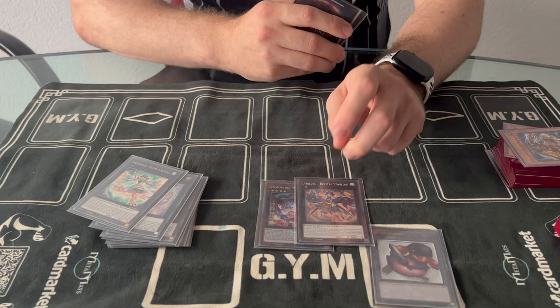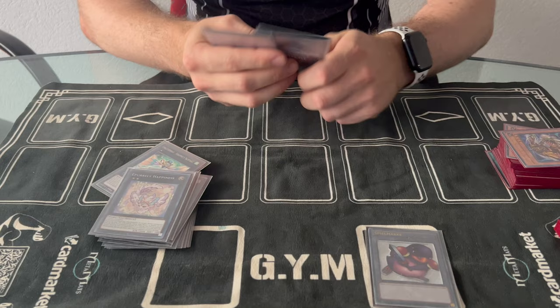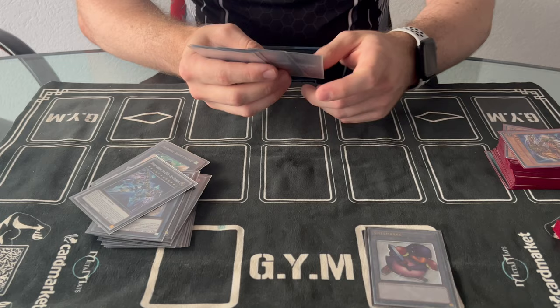Down Urge lets you recycle and search the Crow, which is really good. A fun thing: you can always push Happy to 2600 with it to close out an OTK — that happened three or four times, more at the YCS than at this tournament.